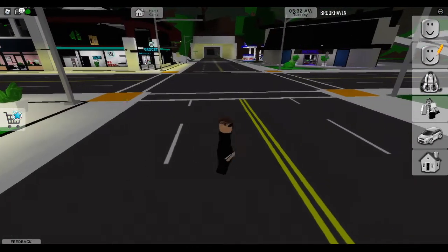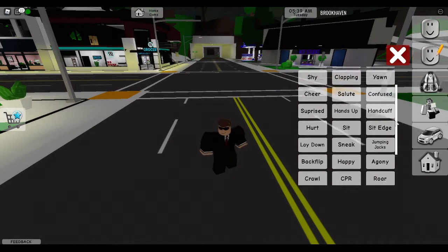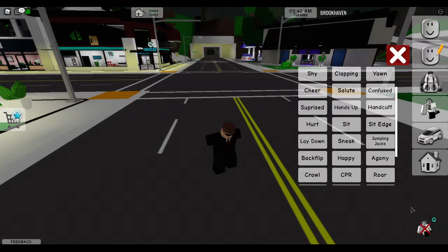Tip number two: you can change your avatar animations by clicking the guy sitting down icon, and you can choose an animation that you would like to use. To stop using the animation, you can click here or press Q.